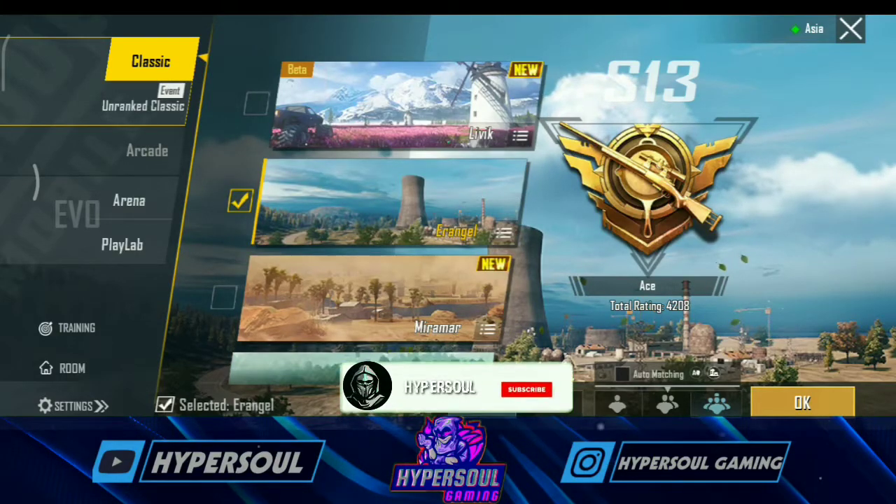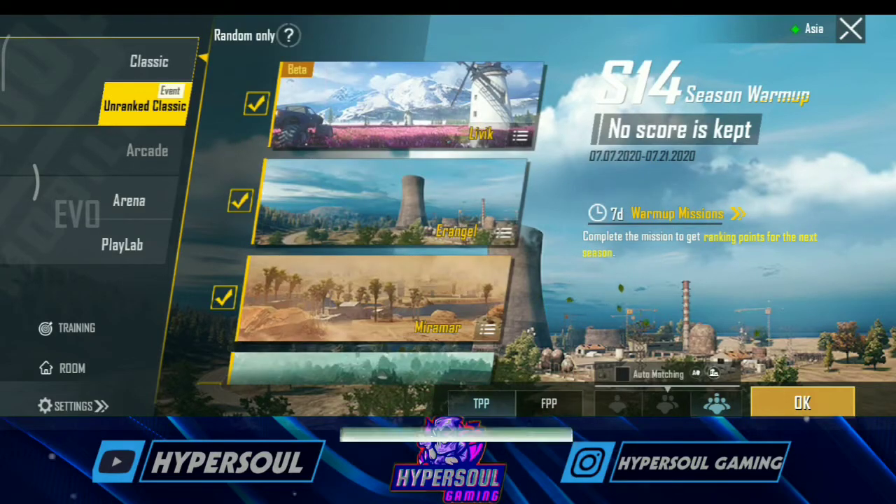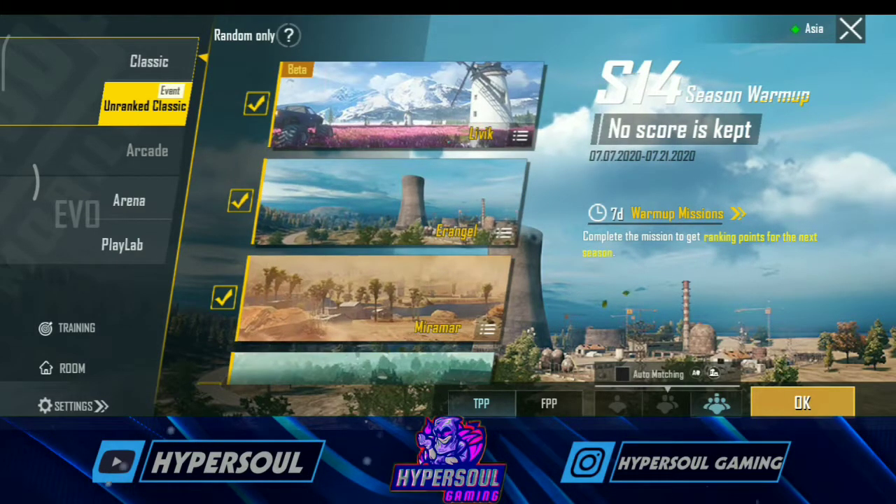The map will be updated. The next map is Unrecorded Classic. This map includes a new map, and we can select a random map.